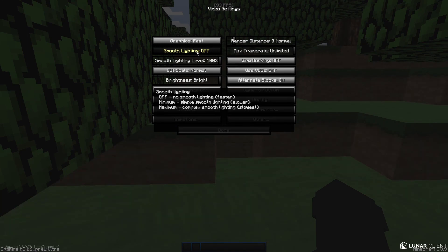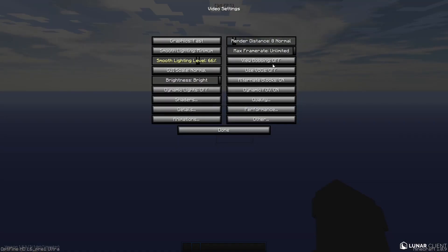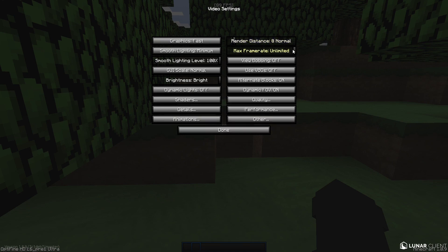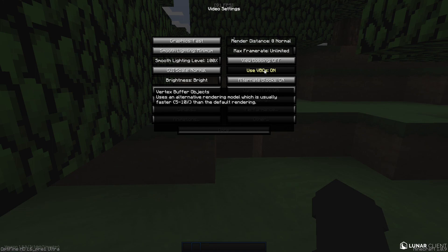Smooth lighting: set to minimum. Off looks absolutely terrible, but if you're diehard for FPS, turn it off — we'll cover that later. Smooth lighting level: keep it at 100. If you have it at zero you might as well not have it on, so just make it 100. View bobbing is your choice. Render distance: no more than eight if you're really trying to get high FPS. Max frame rate: unlimited. V-Sync: off.